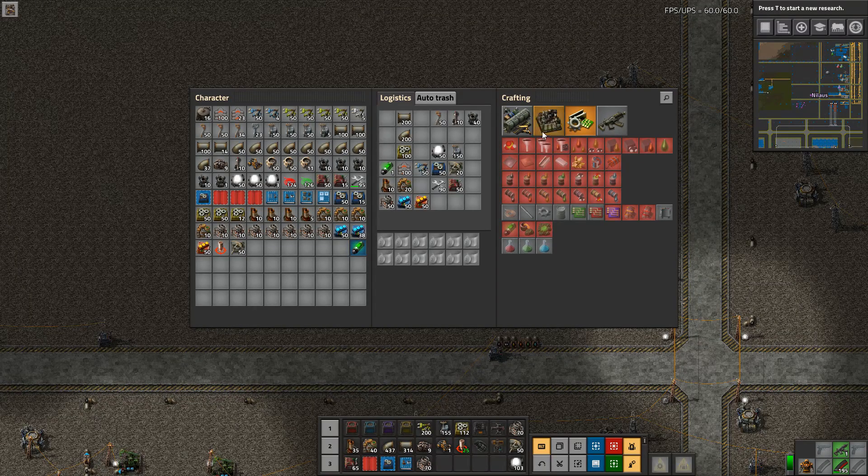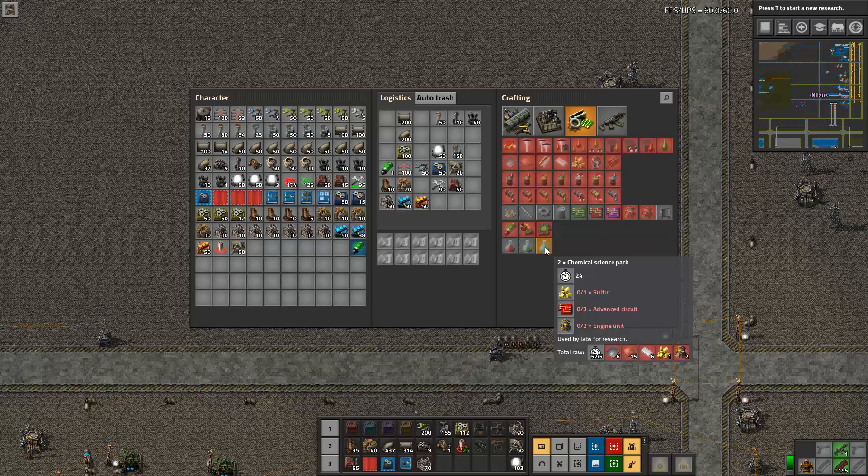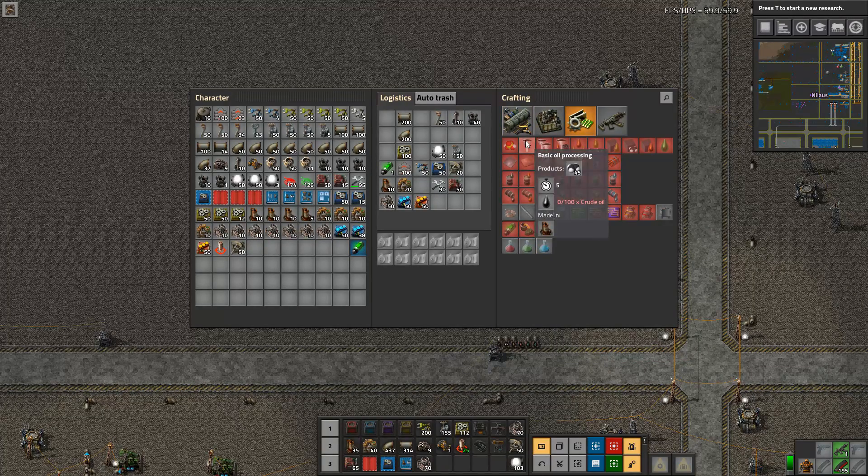In a subsequent change, the chemical science pack is now different — it no longer requires solid fuel, it requires sulfur. That's a great idea because sulfur comes from petroleum, so now you can get everything you need from petroleum alone.